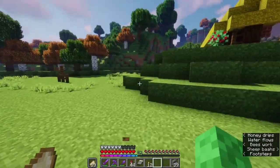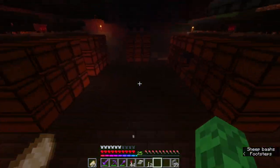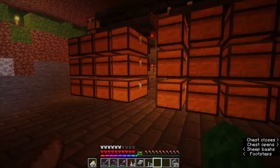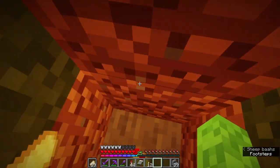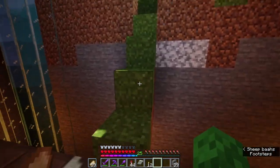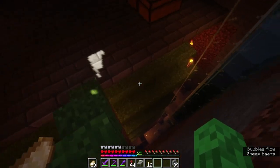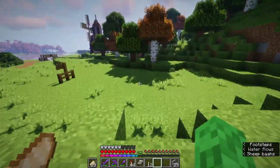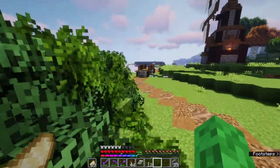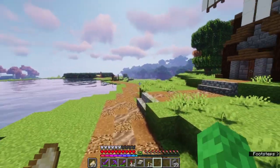Then we have my wool farm slash string farm. There's actually a spider spawner down in there, so I can have both string being farmed — the spiders fall and die — and there are sheep in there that get automatically sheared as we go around. This is really nice. I'm definitely going to have to play with shaders from now on — it just adds so much to this area.